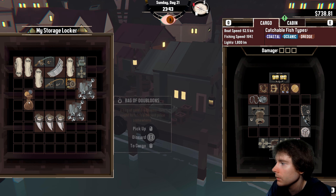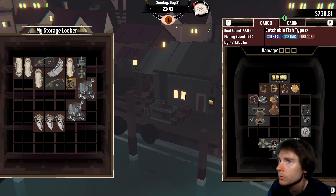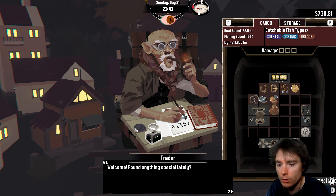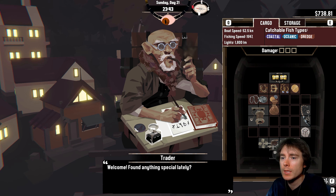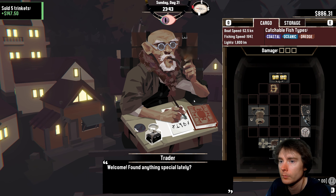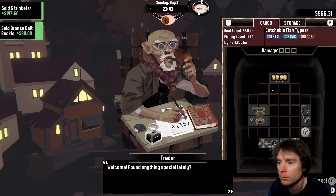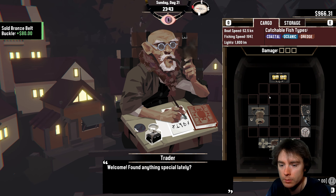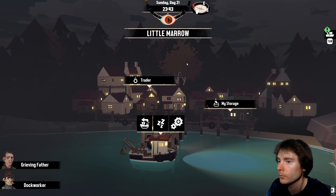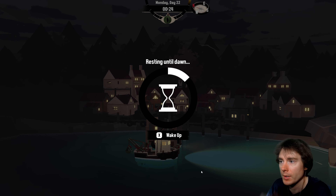Found anything special lately? All trinkets — 150, that's like nothing considering... Is there a reason you don't want the belt buckle? Oh, weird. I think that's why I didn't sell the belt buckle — I think it was for a quest. I wonder if you only get it once. It didn't seem to highlight it in any way.